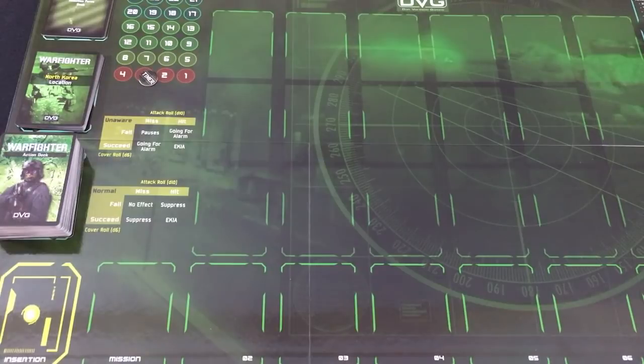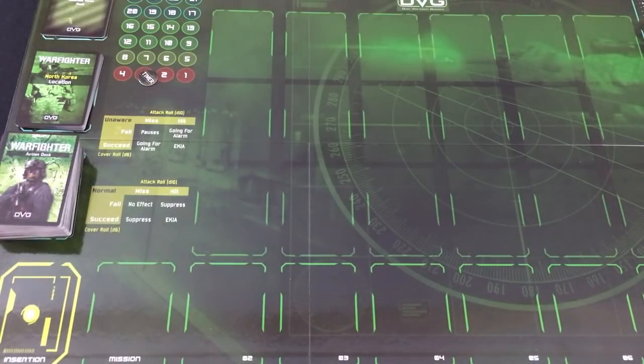Hey, this is Mike with the One Stop Co-op Shop, and today we're looking at Warfighter from Danverson Games. Warfighter is a sort of modular series of tactical card-based squad combat games. The main settings available right now are Modern or World War II, but in theory they'd like to take the system into fantasy and also into the near future. Danverson Games sent me both the World War II set and the Shadow War set, which is in the modern setting but kind of stealth operations at night. I polled our Patreon members and they voted for Shadow War, so I'm going to show you a playthrough of that.